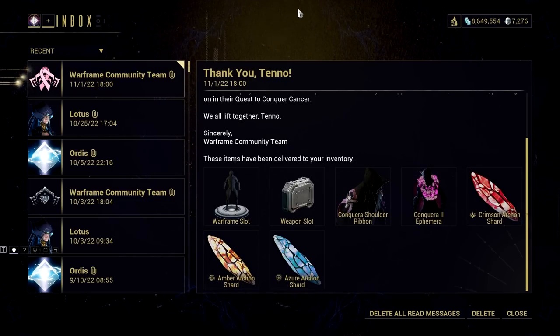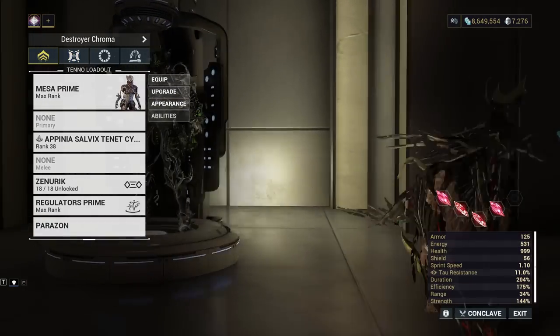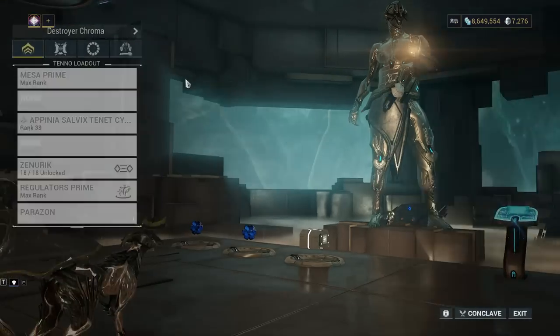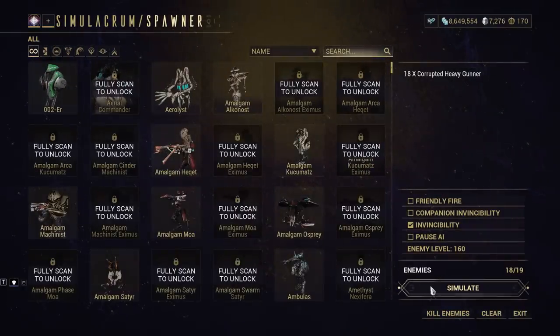By the way, I got lucky again on this week's Archeon Hunt mission and got a Tau Forged version of the Red Shard. It means I'm almost complete with my Red Crit Mesa build — just one more slot to fill with a Red Shard, and I will be able to see constant Red Crits in my Mesa build.